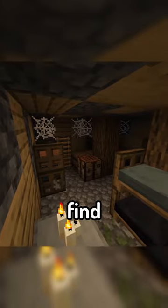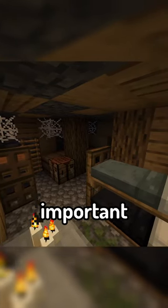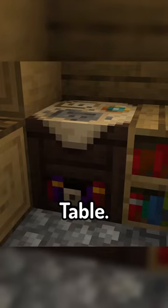Underground, you'll now find an all-new structure, the Underground Cabin, which is home to one of the most important blocks in the mod, the Spelunkery Table.